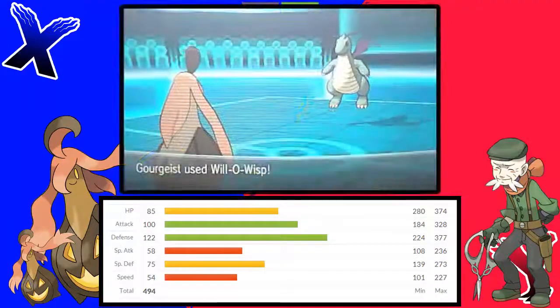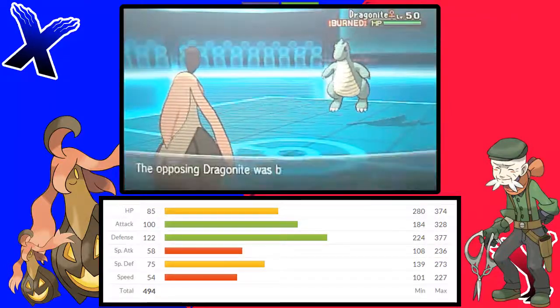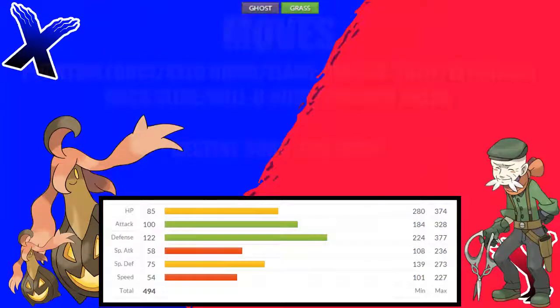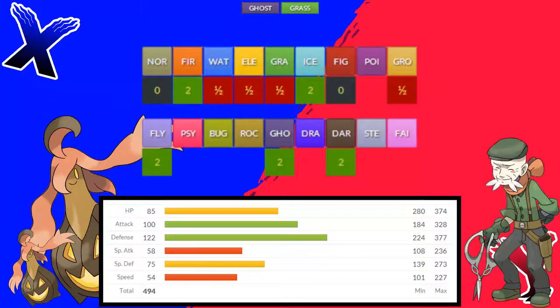Gorgeist also gets access to Will-O-Wisp, which is really good for taking care of Pokémon like Swords Dance Scizor and Dragon Dance Dragonite, which require a setup before they can become a big physical threat. Gorgeist can also use the egg move Destiny Bond, which is really good if you know that Gorgeist is going to be fainting pretty soon, as it ensures that the enemy Pokémon will faint with it. When switching Gorgeist in, keep in mind that it takes double damage from Fire, Ice, Flying, Ghost and Dark.